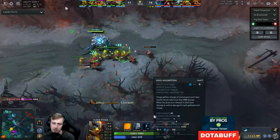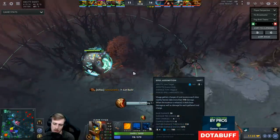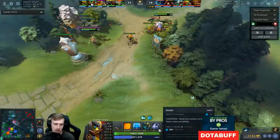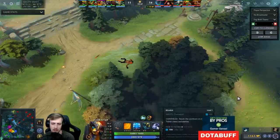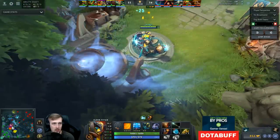The other good thing about Soul Assumption levels is that it just lowers the mana cost every time, so I felt good picking up Soul Assumption. Whereas getting Rearm doubles the mana cost. Looking at it now, I'd probably get level 2 Rearm pretty fast.